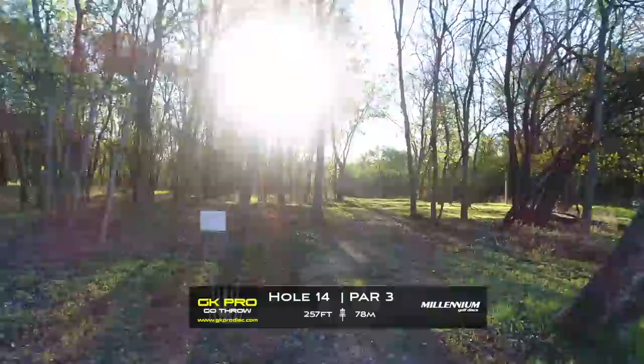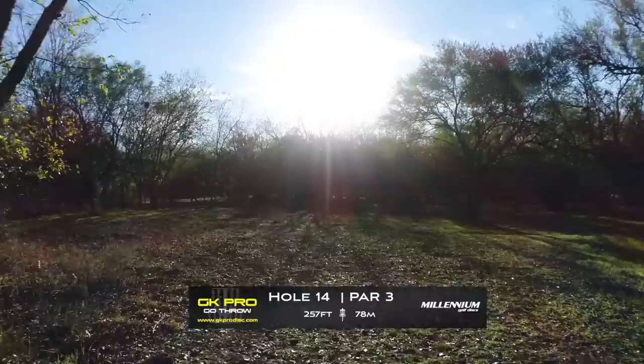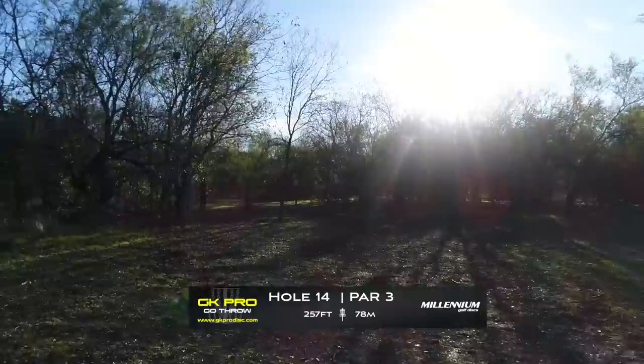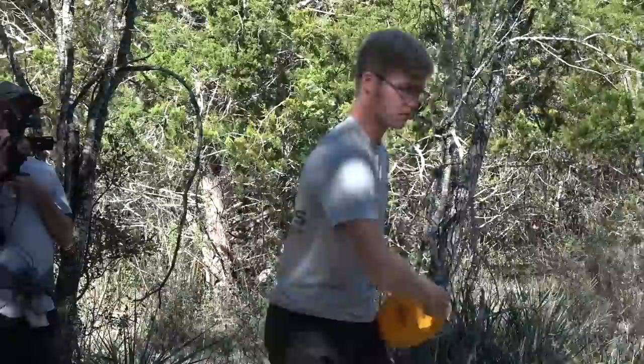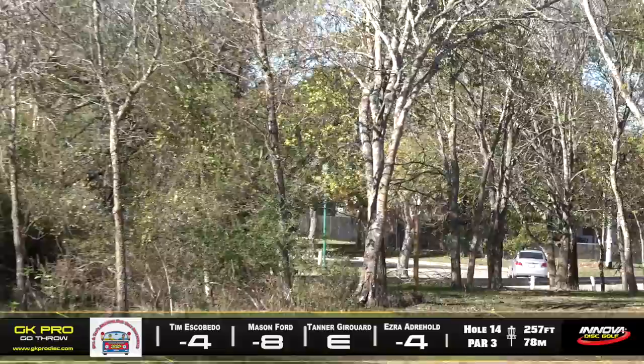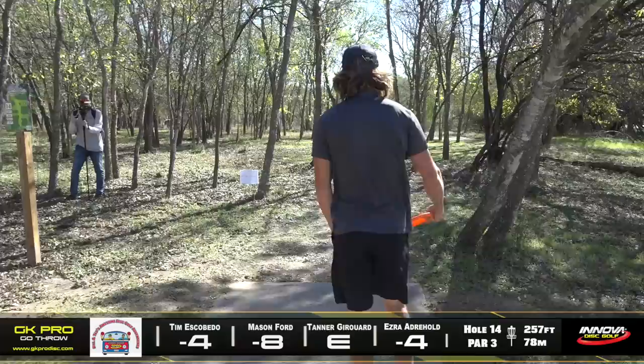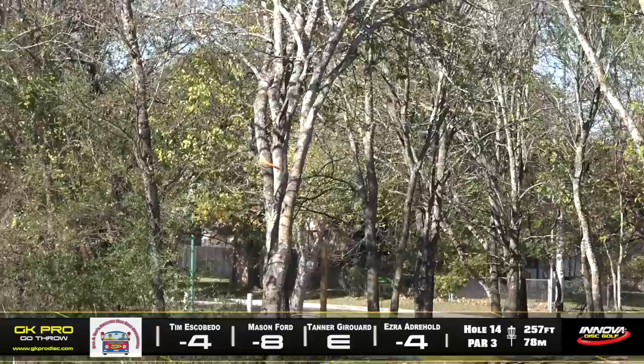Here we are at hole 14. Main thing is you get out of this gap right away — if you hit this first initial gap, this hole is a fairly standard disc flight. Basically want to throw something out, let it hyzer over. Don't have much obstruction on the green, so if you throw the right distance it should just skip up in there. It's a little more left than you think — throw it through the gap and let the disc finish. Looks like Mason's going with a mid-range — that's got a good amount of drift, going with the mortar. It's a little long but he's going to be putting at it. Now Ezra — after that monster putt on the last hole — silky smooth.